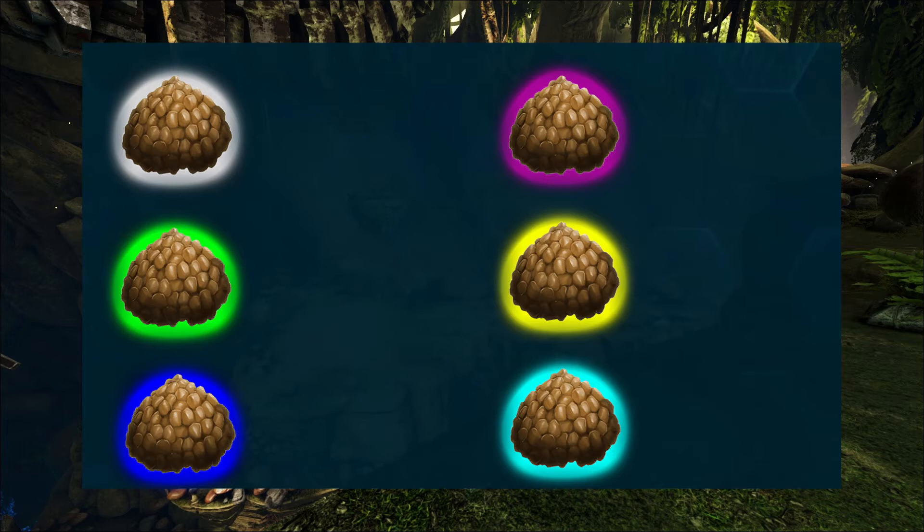The first and lowest quality kibble is the grey basic kibble. You cook it with extra small eggs — the animal of your choice for these is the Dodo, which is easy to tame and produces tons of eggs in a short time. Together with those eggs you also need 1 cooked meat, 10 amarberries, 10 tintoberries, 5 mejoberries, 5 fiber, and water.